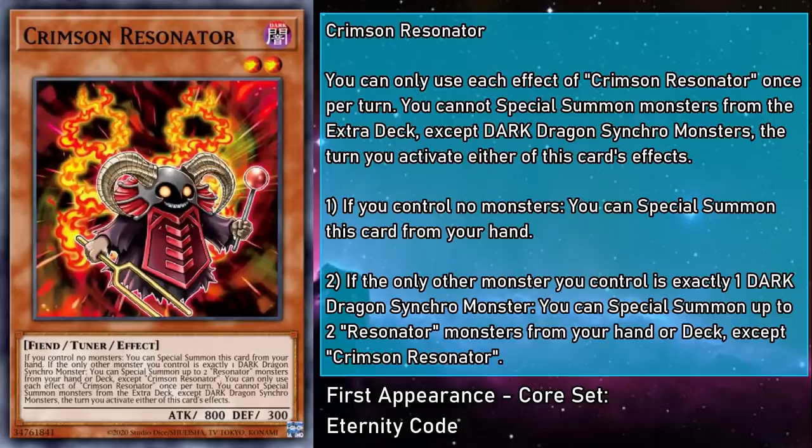Crimson Resonator is a level 2 dark monster with 800 attack and 300 defense. If you control no monsters, you can special summon this card from your hand. And if the only other monster you control is exactly one dark dragon synchro monster, you can special summon up to two Resonator monsters from your deck, except a copy of itself. However, you can't special summon from the extra deck except dark dragon synchro monsters the turn you activate either of this card's effects. Since the effect that special summons Resonators is used while you have a dark dragon synchro, this is largely used to help summon your more advanced red dragon archfiends, either by synchro laddering or via double tuning. It's a major step forward for realizing Jack's power in the court of the Crimson King.